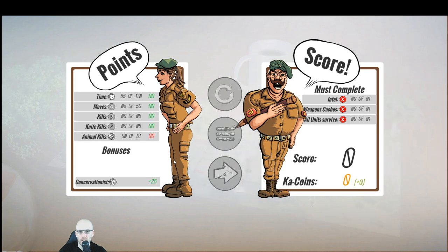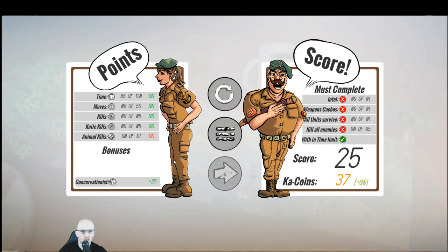Knife killed — zero. Points: zero, zero, zero, zero, 25 points — yes. Okay, so there's no way to actually turn sideways without moving, apparently.